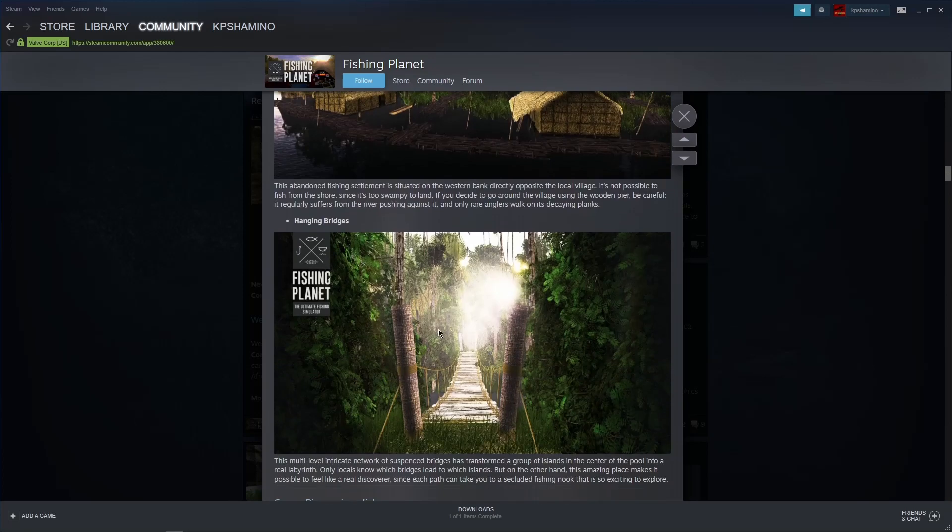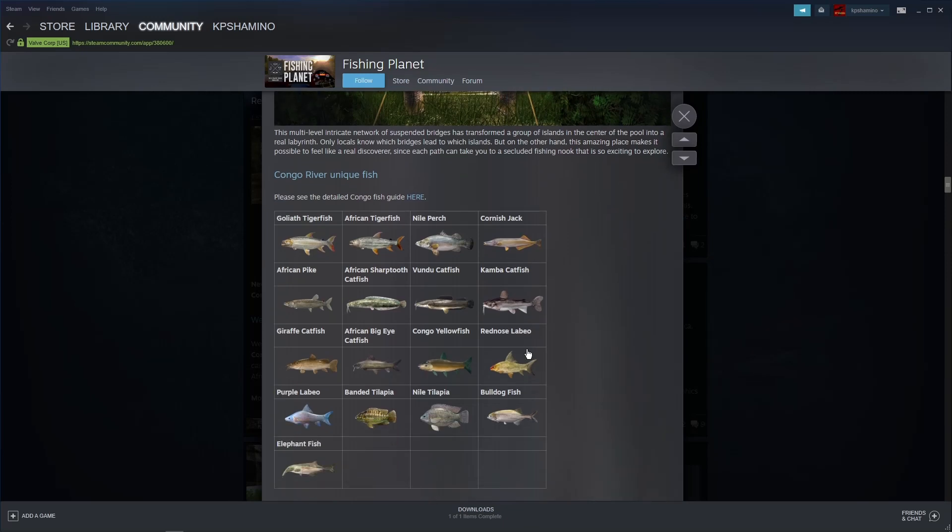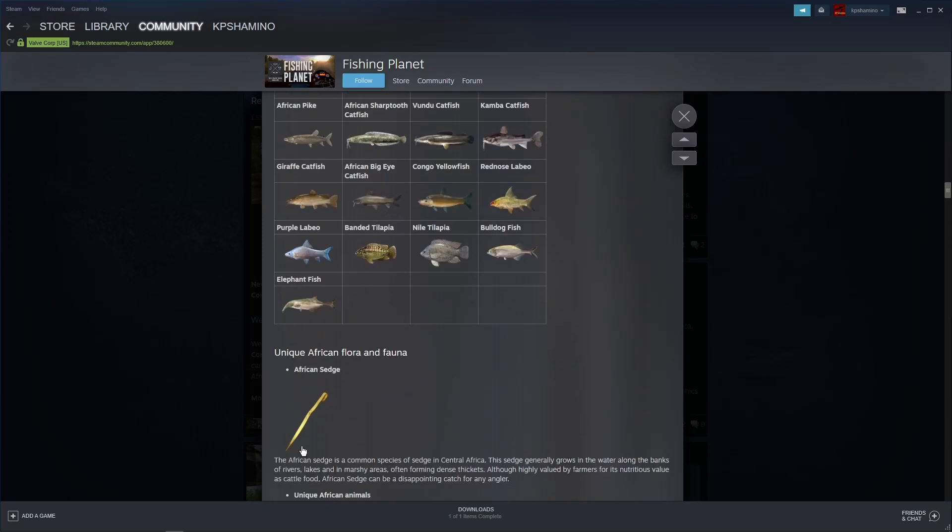I always go for big fish, high experience, and high money rather than the small ones, because Fishing Planet is a bit more arcadey and driven by making experience, money, and buying stuff. Then the Bomuna Settlement, the Forgotten Village, and the Hanging Bridge - very cool, you can run around everywhere. The new species include Goliath Tiger Fish, African Tiger Fish, Nile Perch, Cornish Jack, African Pike (very small, one kilogram maximum), and African Sharp Tooth Catfish.